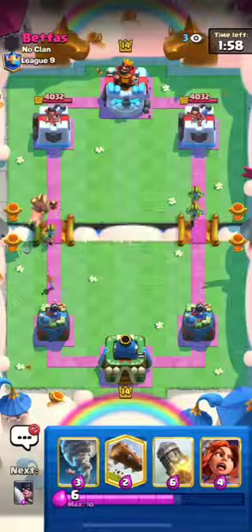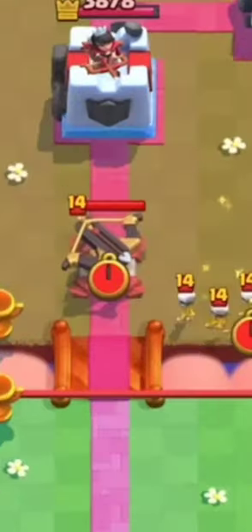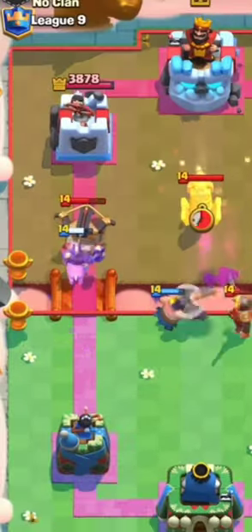The next mistake is aggressive play. In this matchup it makes no sense, because their cards are enough to defend and counterattack, forcing you to spend your elixir on it. In this matchup you need to build a super solid defense to prevent damage from X-Bow.